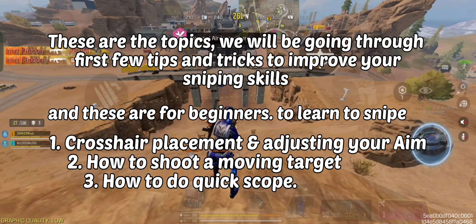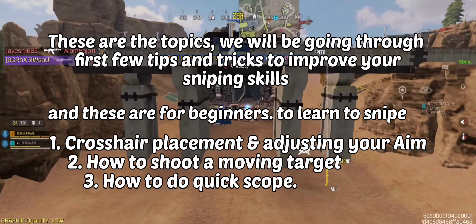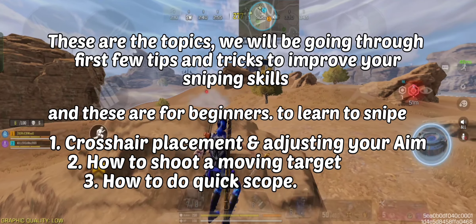First, a few tips and tricks to improve your sniping skills, and these are for beginners. To learn to snipe: 1. Crosshair placement and adjusting your aim. 2. How to shoot a moving target. 3. How to do quick scope.